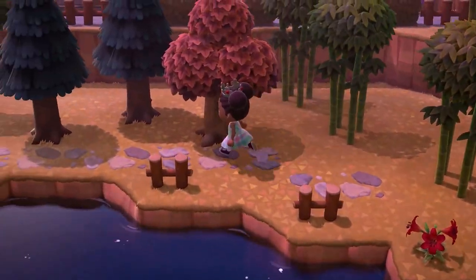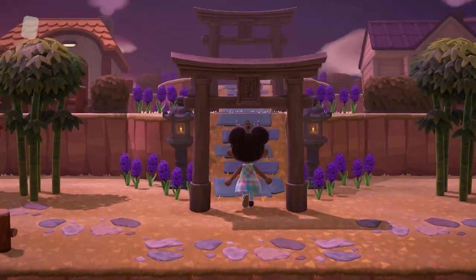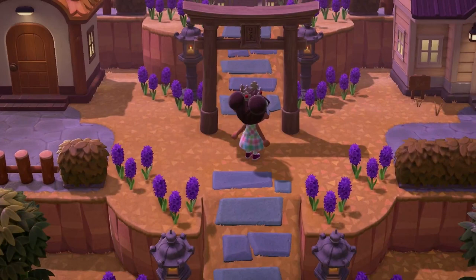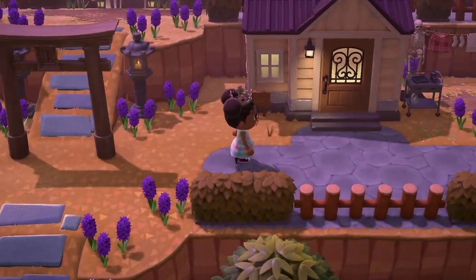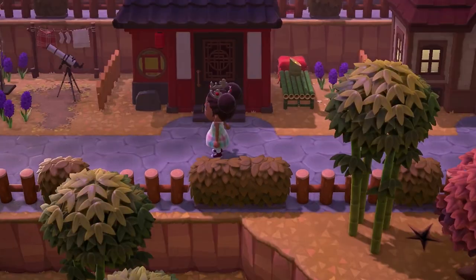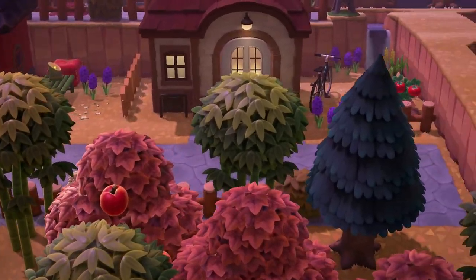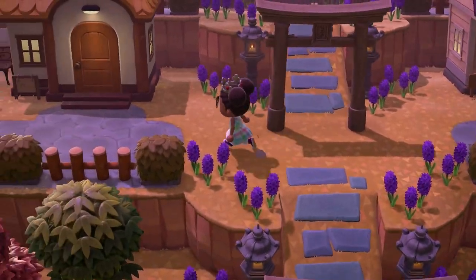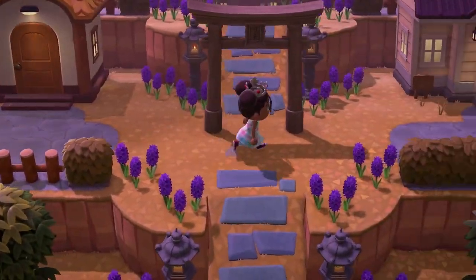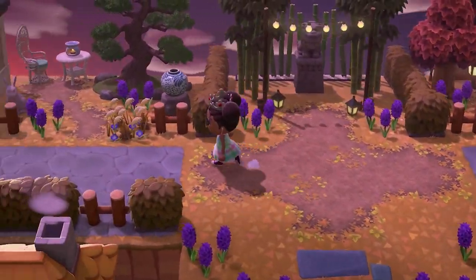I've got two more sections to show you and then we're done. The next section is if we go all around the lake right to the back of the island, we'll enter my residential area. I made sure this is a double incline because I wanted to put most of my villagers in this area. If we go to the right, we've got Cleo's house with her own garden, Pekoe's house with her garden - nice and relaxing - then Ellie's house with her garden, and I gave her a little farm just because.